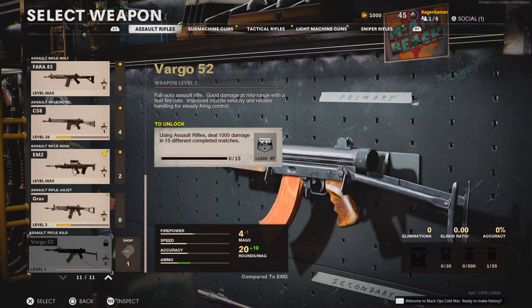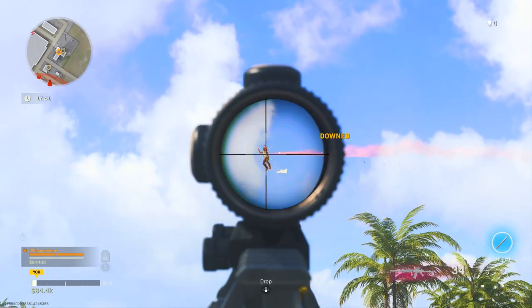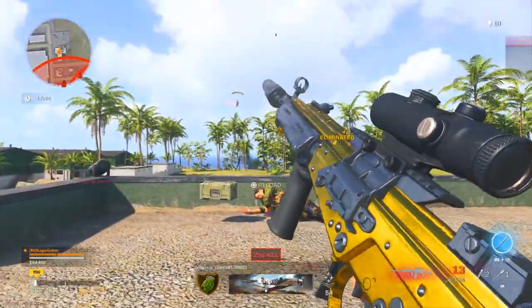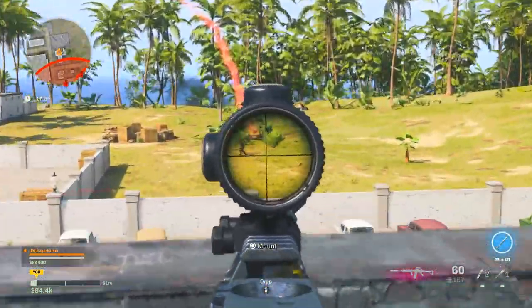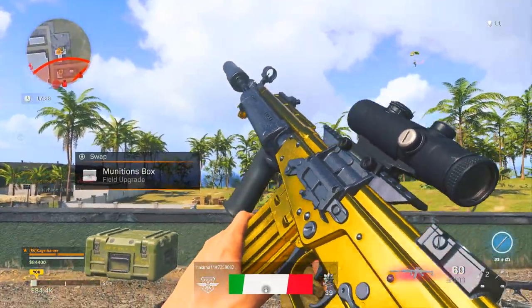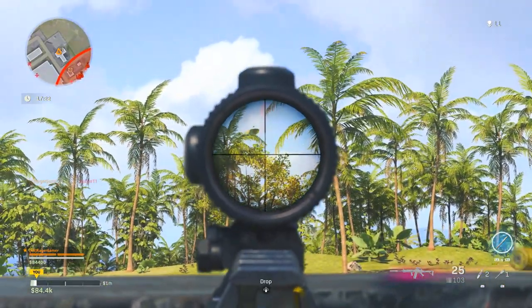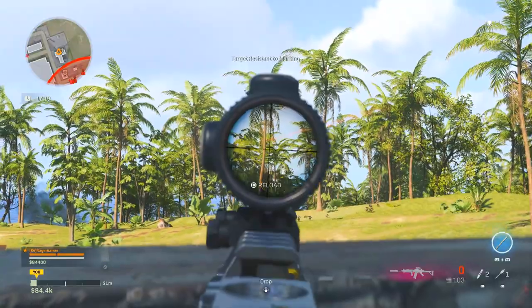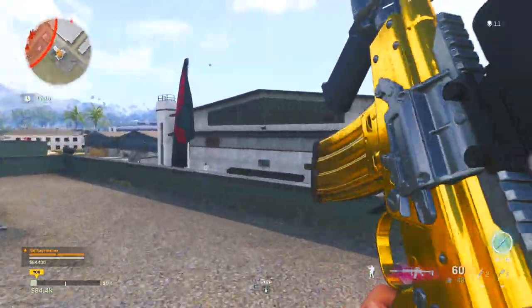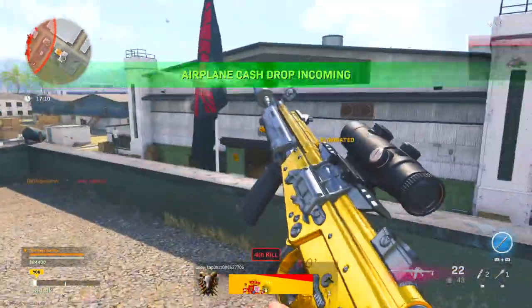Luckily, the challenge for Warzone is always the same as the one for the multiplayer game. In Cold War it says: using assault rifles, deal 1000 damage in 15 different completed matches. So you need to deal 1000 damage in 15 different matches. By default, players have 200 health points — 100 base and two armor plates at 50 health each. Technically you only need five kills on enemies with full health and two plates to hit 1000 damage, since 200 times five equals 1000.